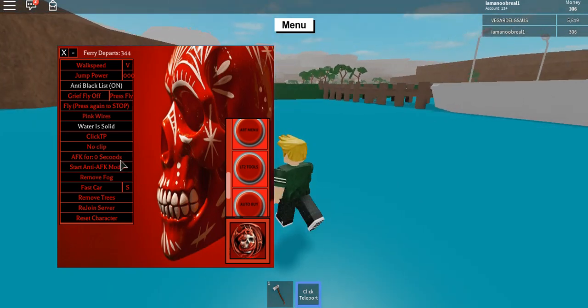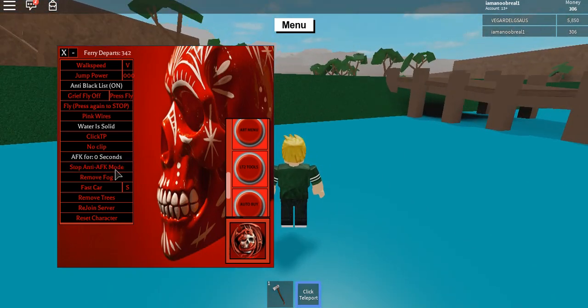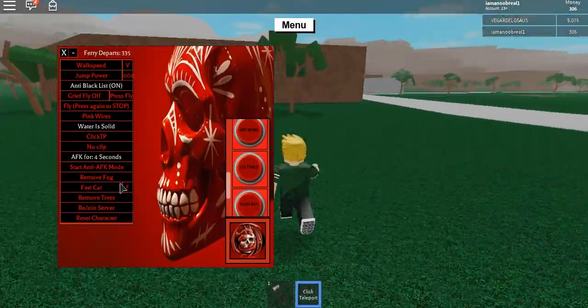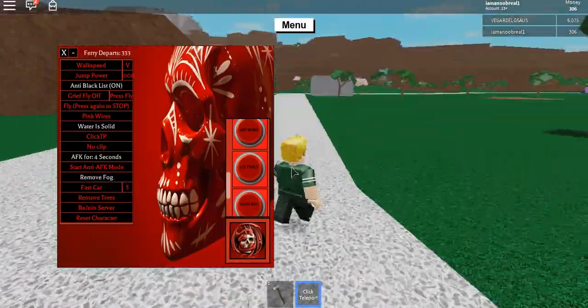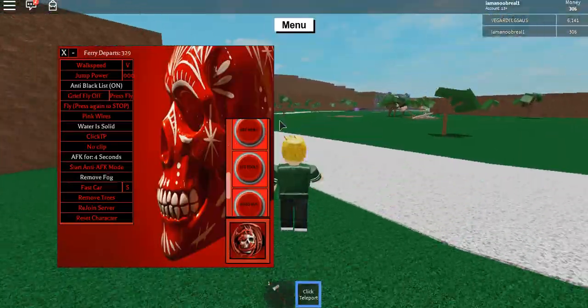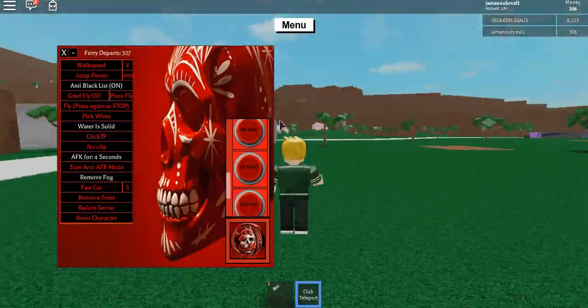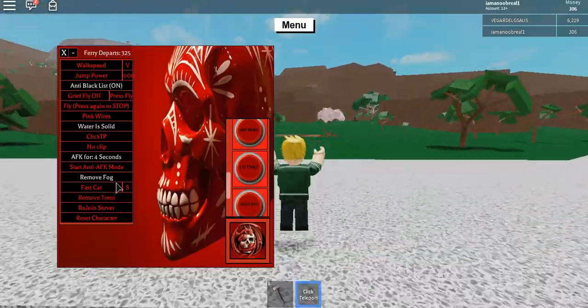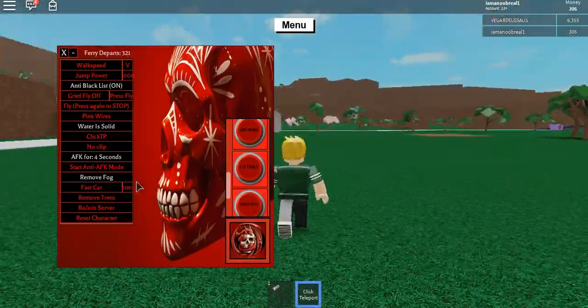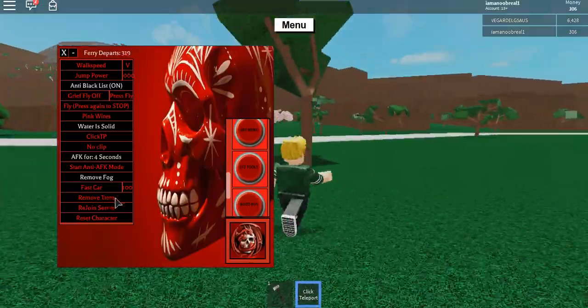There's AFK if you just want to go off your computer. Remove fog makes it brighter — I think it'll work better at night. And fast car — you just put in the speed and your car becomes really quick.